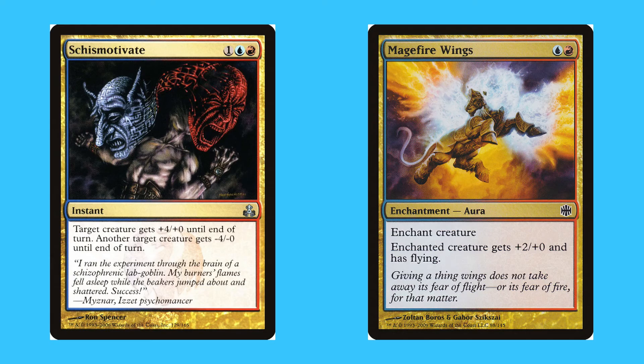Here are two honourable mentions of Izzet cards. Schismotive, for one blue and a red, is an uncommon instant — target creature gets +4/+0 until end of turn, another target creature gets -4/-0 until end of turn. Magefire Wings, for blue and red, is a common enchantment aura — enchant creature; the creature gets +2/+0 and gains flying.